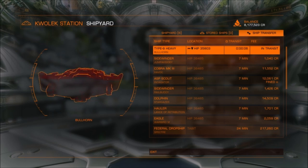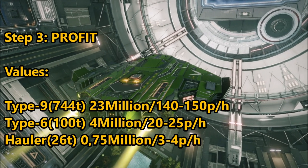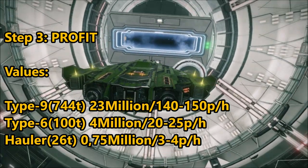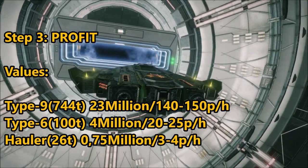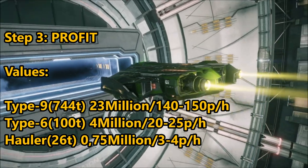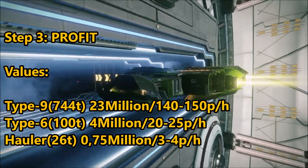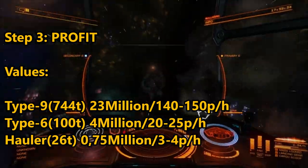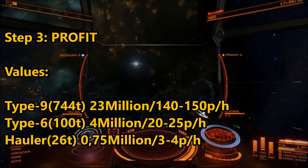This means you will have about 22 million credits profit every run that you do in the Type 9. So 744 tons of cargo equals about 23 million credits in-game. You can do this within 10 minutes, which means in an hour you can make approximately 138 to 140 million credits.